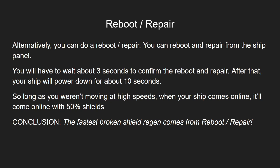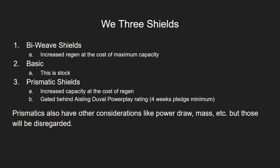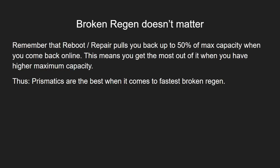So the conclusion is: the fastest broken shield regen comes from reboot and repair. And yes, I am aware of the meme eagle build — we don't care about it because it's not practical. Now we get to the main issue: which shields are best? You've got three-ish choices. Biweaves have lower capacity but higher regen rates. Basic shields are stock. And prismatic shields are gated behind Power Play rating but have higher capacity at the cost of regen rate. There are other considerations like power draw and mass, but those aren't part of what we care about today. The question is: does the regen rate matter? We know how regen rate works and how much damage we can be doing, so why don't we just plug in the numbers? And that's what I did.